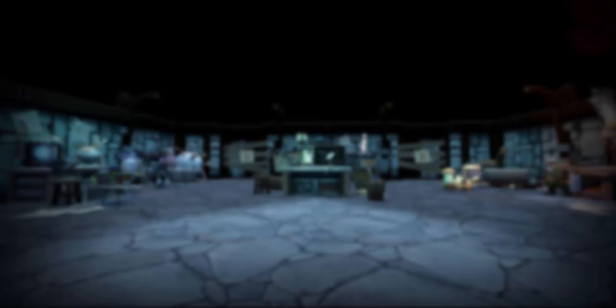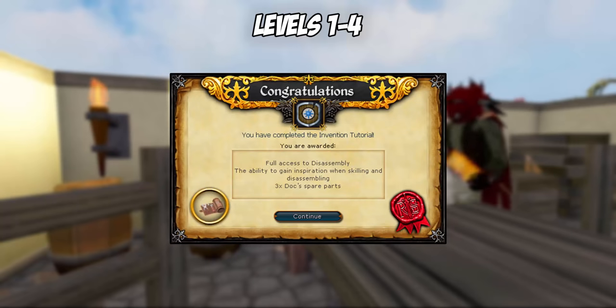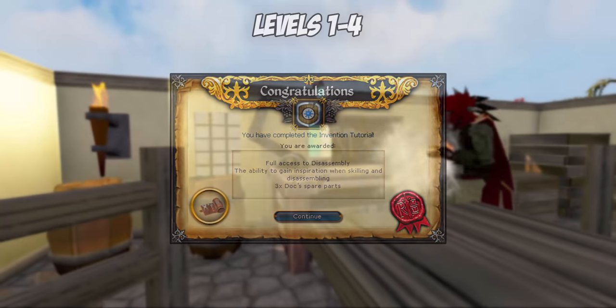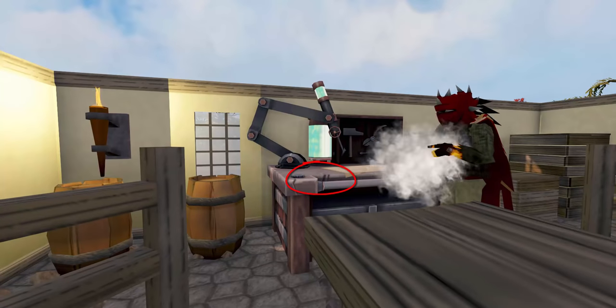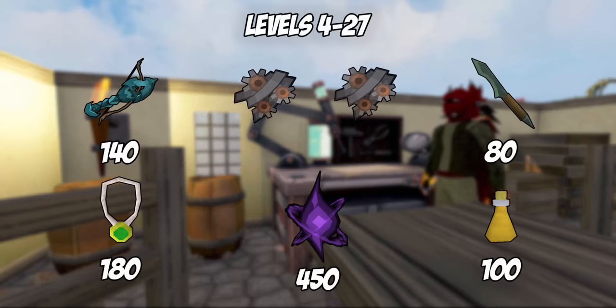Levels 1 through 4: complete the Invention tutorial. The tutorial does not take very long and is definitely worth the time invested, as you go straight from level 1 to 4 Invention. If the tutorial does not discuss the research for augmented item maximum level 5, check out the Invention workshop on the left side of the bench to unlock it — it will be important for the next part of the guide.